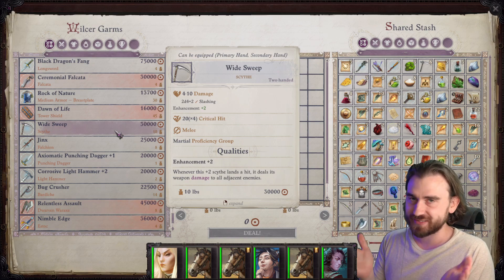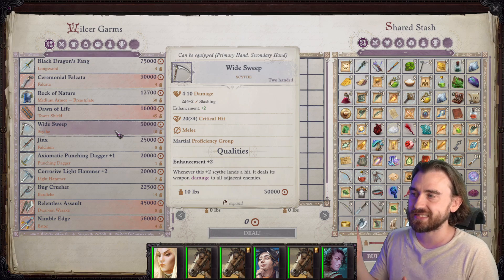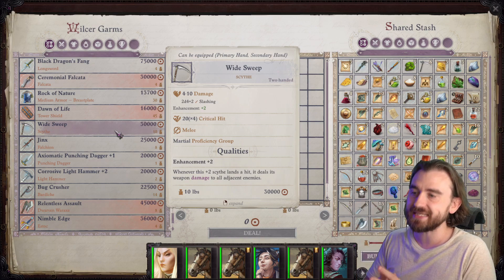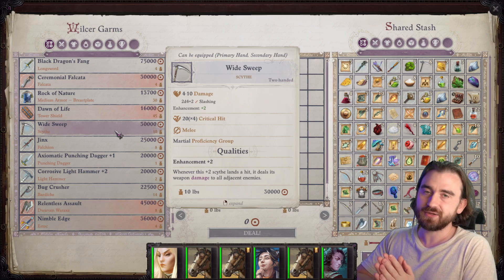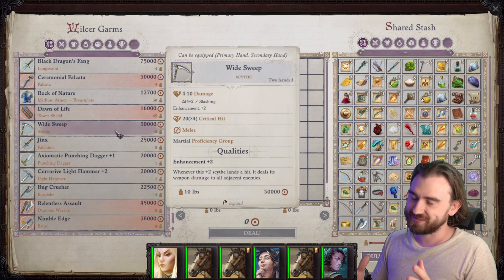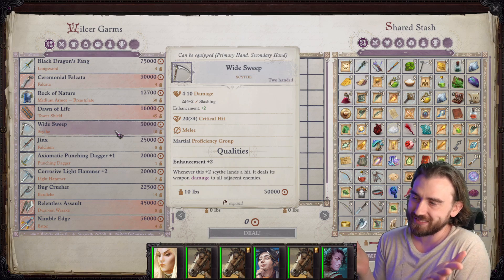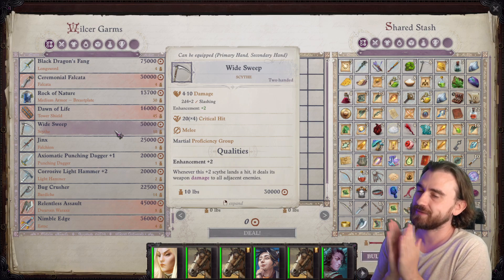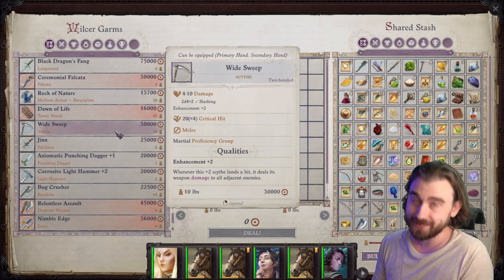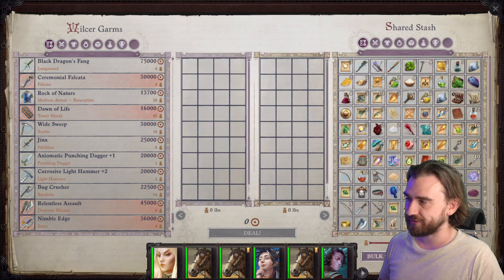As it happens — I don't know if it's a bug or a feature — but it doesn't only deal 2d4 plus 2 damage to every adjacent enemy, it deals the full amount of damage, which means you get your strength modifier, if you get a charge with spirited charge you get that modifier, you get everything on everybody. And not only that, it also works with cleaving finish and double dips with cleaving finish. Let's jump into a clip and I think you will understand why this item is so insanely good.